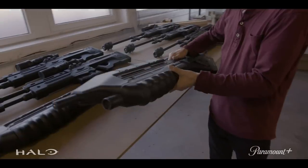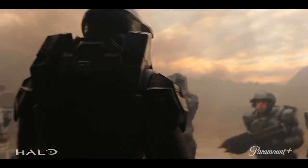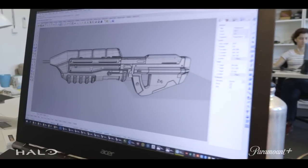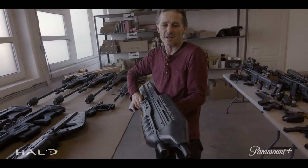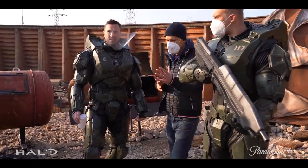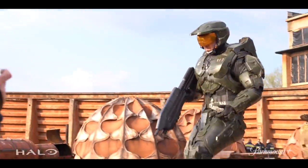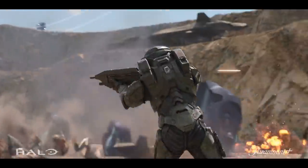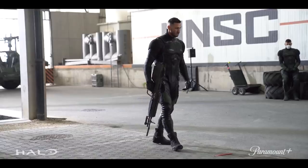And then we've got Master Chief's assault rifle. This is one of our dummies. We still have created a little LED light in it just to give it some kind of action. And I get to wear that beast of a thing around all day — that and the assault rifle that people know and love that Master Chief gets to use. Just playing with the toys that have become so iconic is pretty incredible.